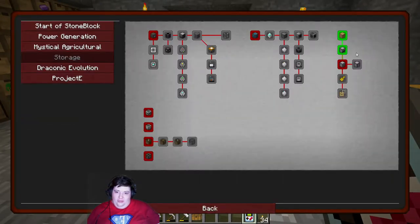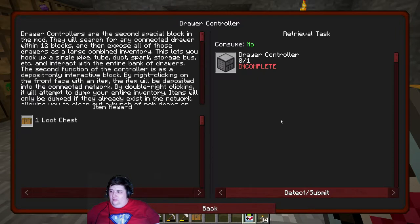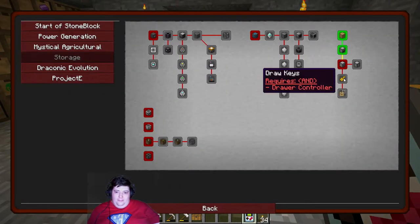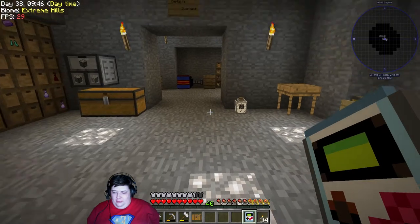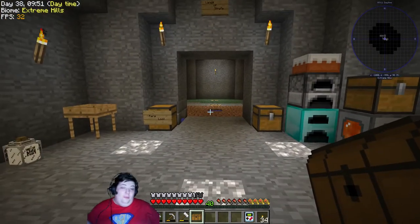We'll go ahead and claim that, obviously. And then this path is broken so we can't get... oh no, that's just me being done. I already have that done, just waiting for the drawer controller quest to get done. I think we're just gonna wrap stuff up with a couple of openings.